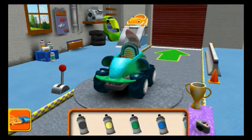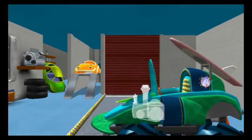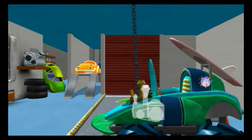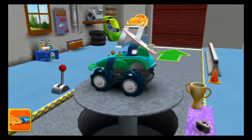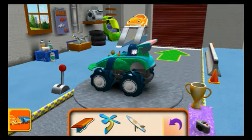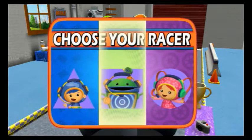Paint — choose the colour, then tap the car part you'd like to paint. Engines — drag an engine to your car. Tilt left and right to lower the engine into place. Easy does it. Tilt left and right to line up the engine and lower it into place. Great job! Extra parts — drag an extra part to your car. Choose your racer. Let's go!